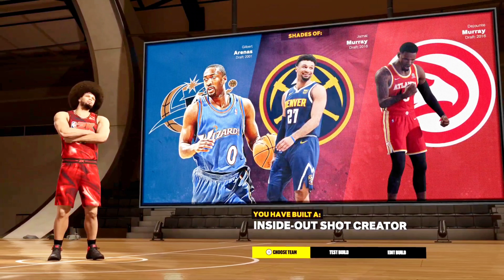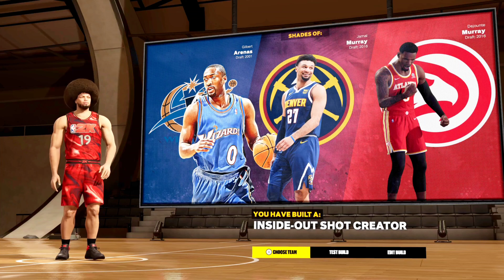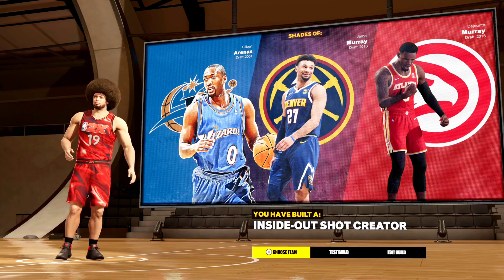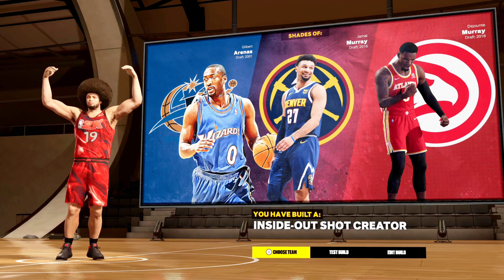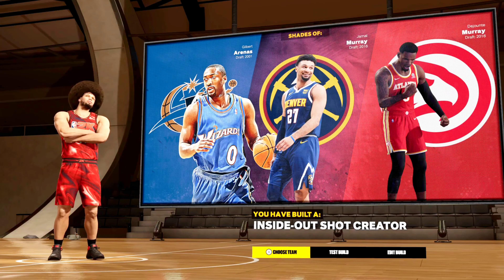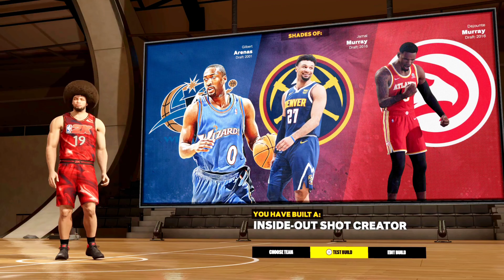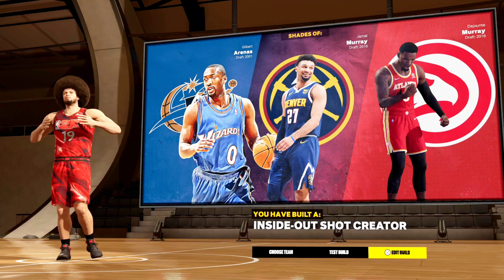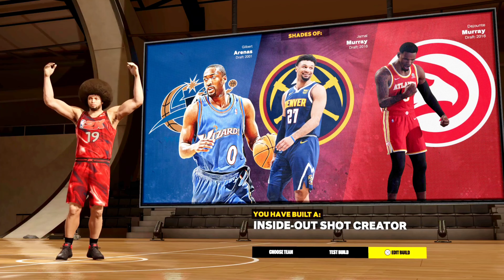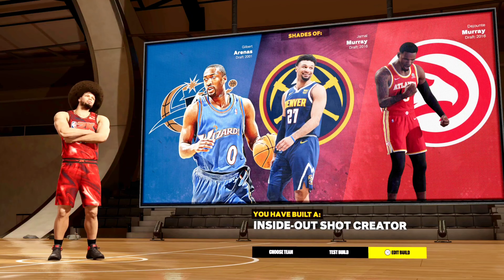The build is called 'Inside Out Shocker.' If you guys want to be a dominant dunking 6'1, I'd go with this — you're gonna get both pro and small contact dunk packages so you'll have crazy animations if you're going for clips. Hopefully you guys enjoyed. If you want help with the badges, let me know down in the comments and I'll help you out. Be sure to like, comment, subscribe — hope to see you in the next one, thanks for watching.